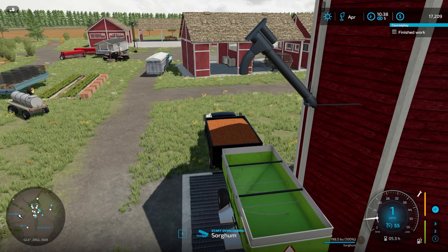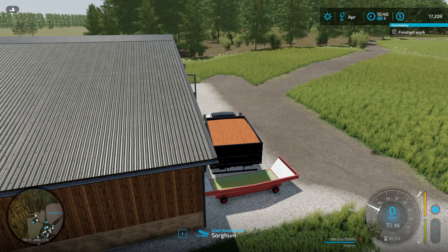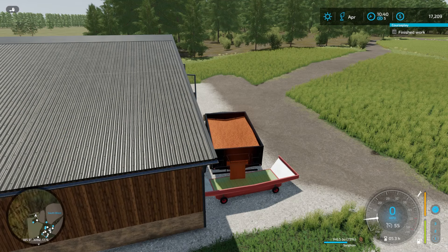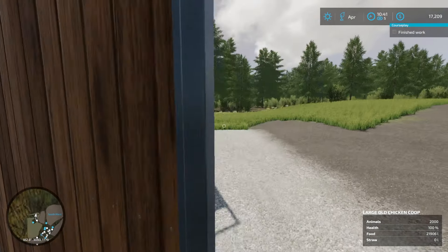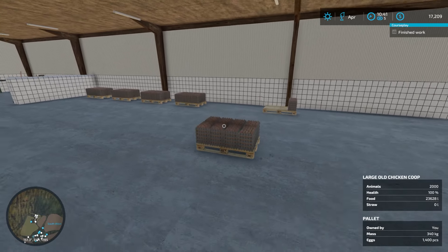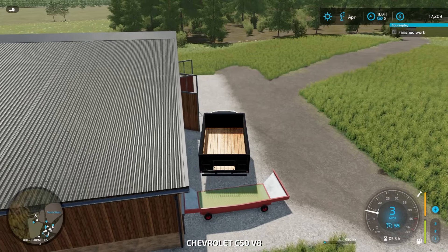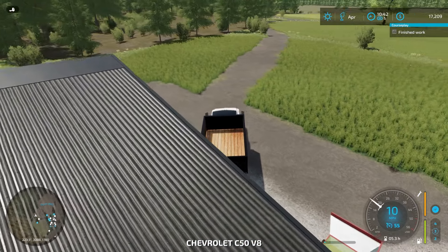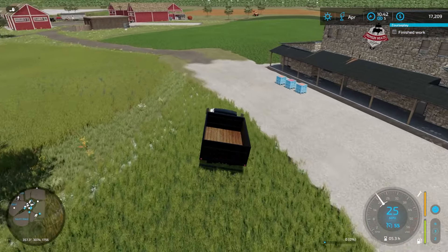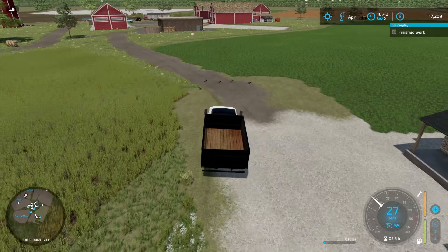Pretty good harvest so far. We've got two trucks full and the combine is full right now and the gravity wagon. Lots of bushels. Let's head out and drop this off for the chickens. Backing up here. This should be at 16,000. I might get to the point where I just fill this thing up today. Eggs are almost full. Okay, let's just move one like that just in case. Let's go get the gravity wagon, get this harvest done.